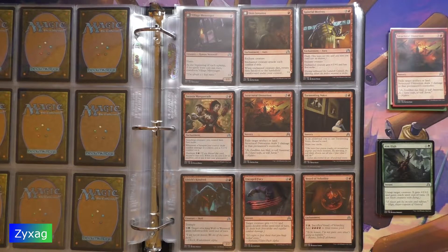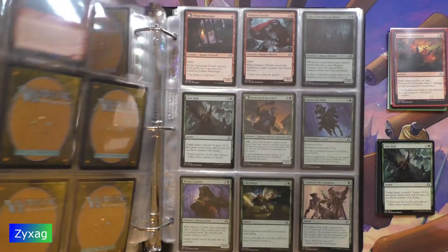Aim High is next, which happens to be the first green card of the set.